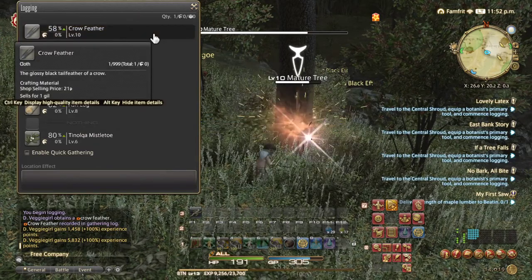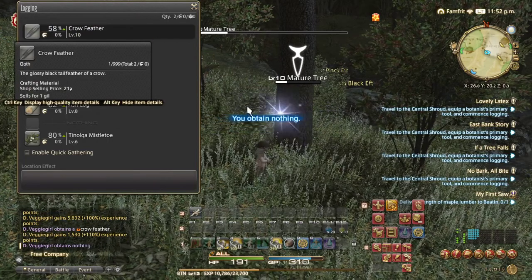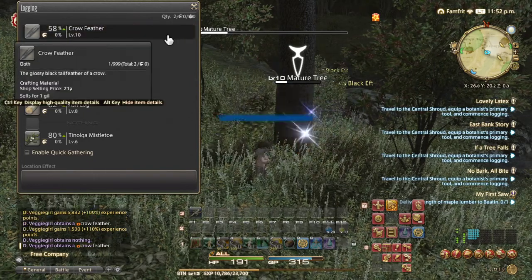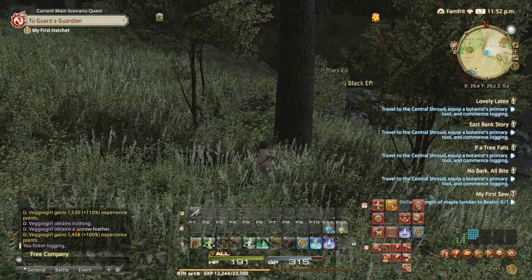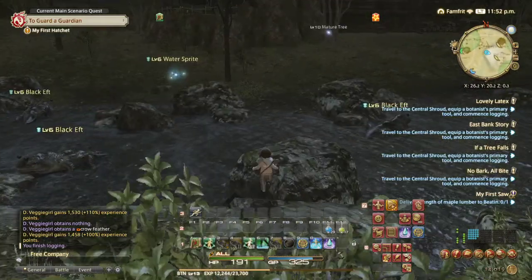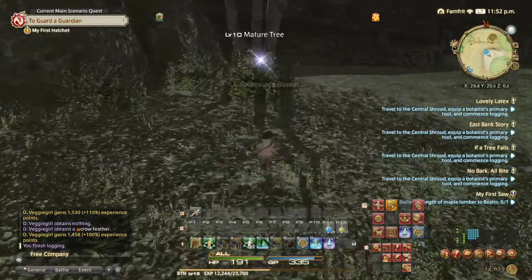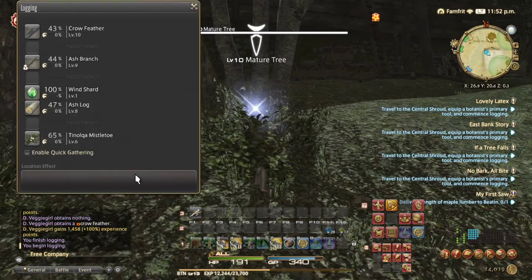Now I'm going to try this item — just left click it one time — boom — there we go, it cuts it and you wait for the items. Sometimes you get nothing because you have around 58% chance of getting something. It gives 1458 XP as well, so that's a good thing. If you like to gather and cut trees, that's a good thing. Let's do another one.